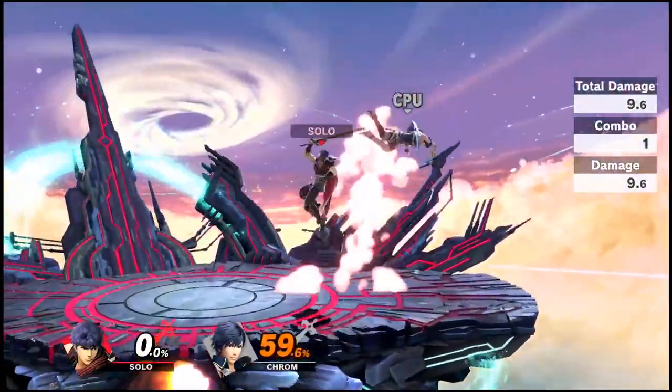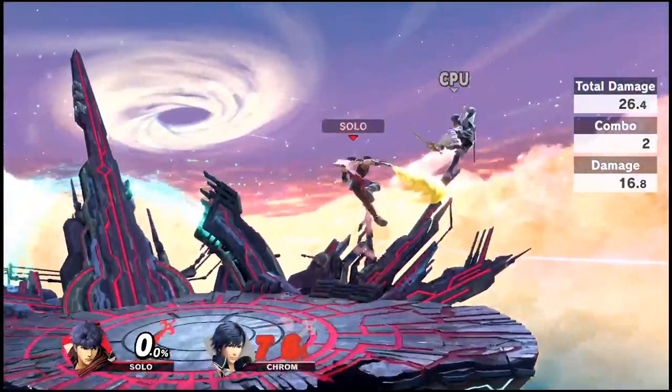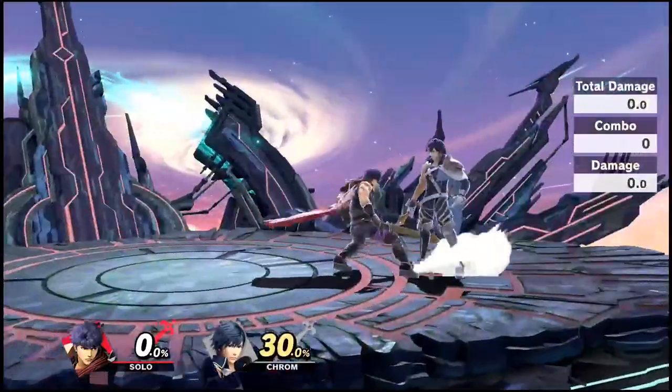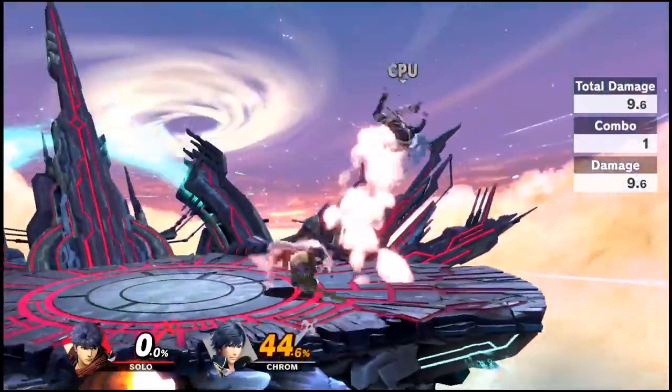Once you get some more damage on your opponent, down tilt to back air will become significantly easier to perform as your frame advantage will be higher and higher. This is a great way to get a lot of damage consistently before down tilt to forward air is even true, which it's not until about 50-ish percent.